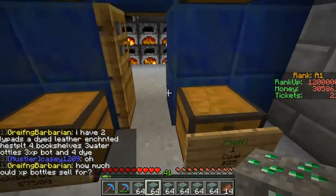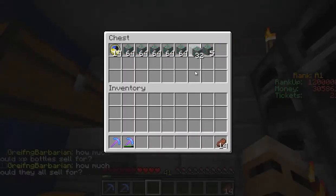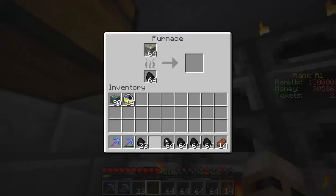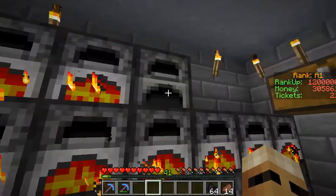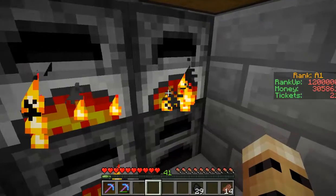I've sold off all my golden apples so I'll make more - we sell them for $7,500 each and they sell pretty fast. I've found some coal I'd been saving, so let's get all the furnaces powered up and fired up to smelt all this gold. One furnace had nothing in it, so let's split the load.